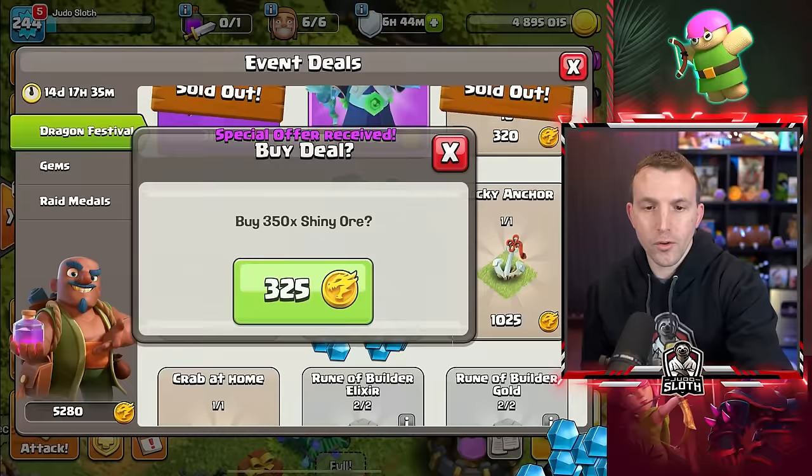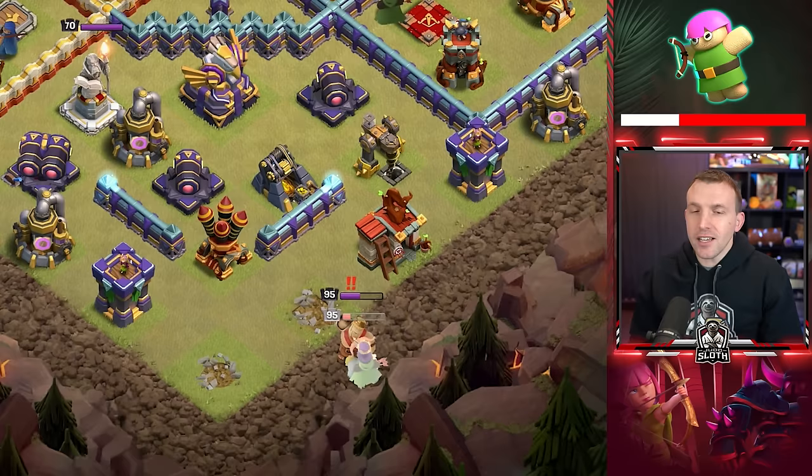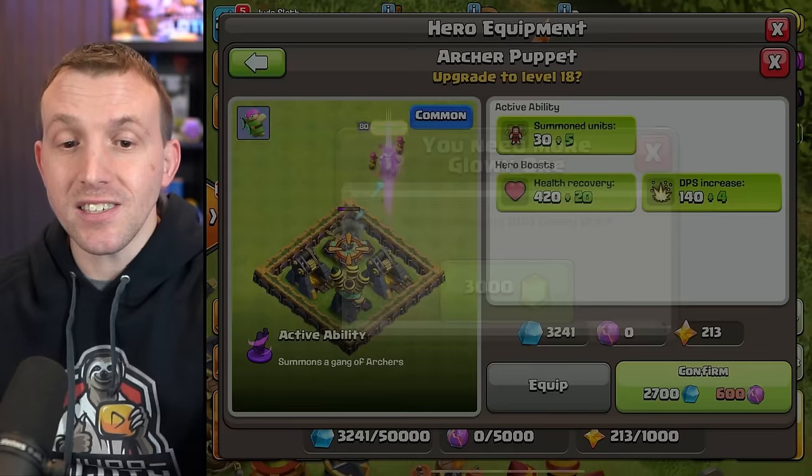That is all of the ore I can get from the Trader now, so we're on to regular gems. When it comes to the spawned units, in most situations they're not that helpful and end up going down. It's only in rare instances they can run ahead of your Archer Queen to help tank for her, but that's in situations when you know there are no traps in the area. The main benefits are the health recovery and DPS increase.